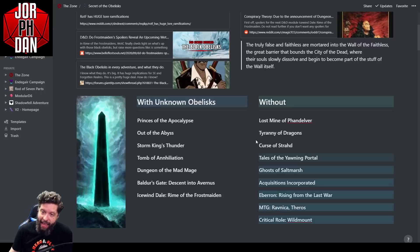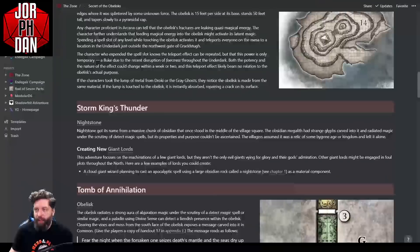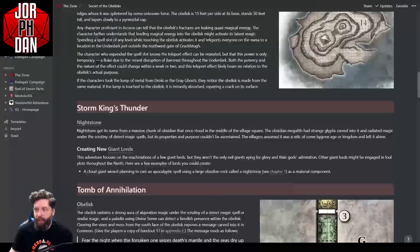If anyone knows of extra obelisks in any of these adventures, please leave a comment and I'll make a follow-up video. One other thing worth mentioning: there was some errata in the Sword Coast Adventurer's Guide on lore about the afterlife — specifically a sentence that was deleted. It may not be tied to the obelisks, but it's peculiar why it was removed unless something planned for later doesn't connect.